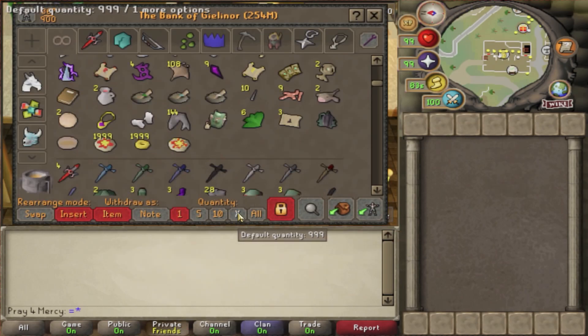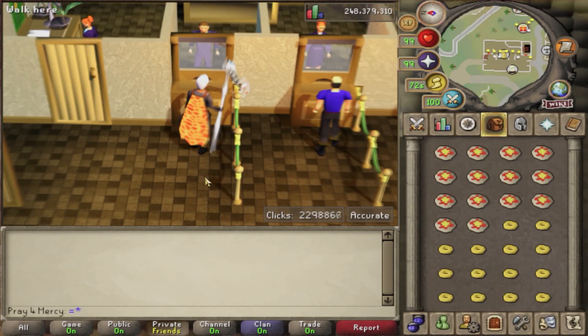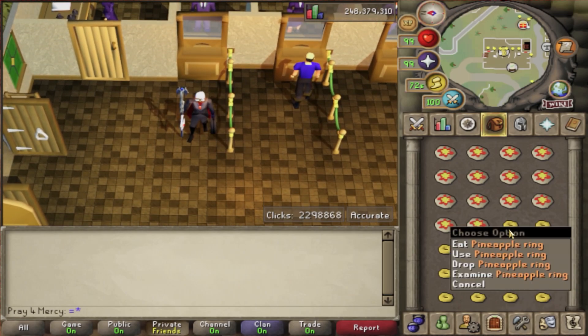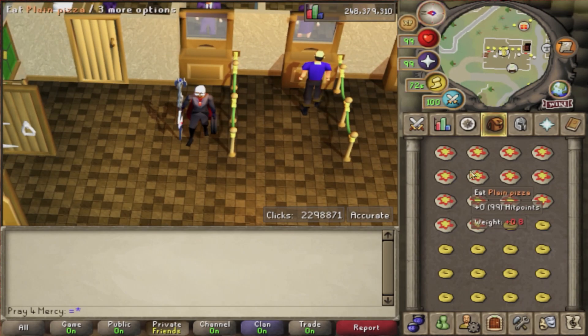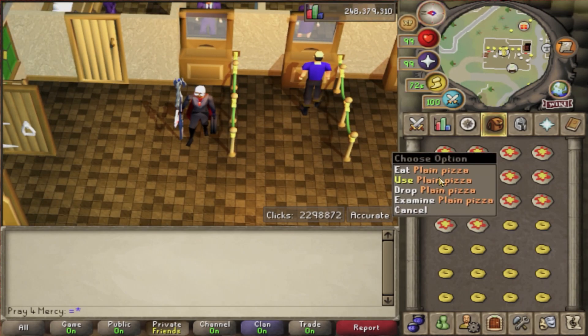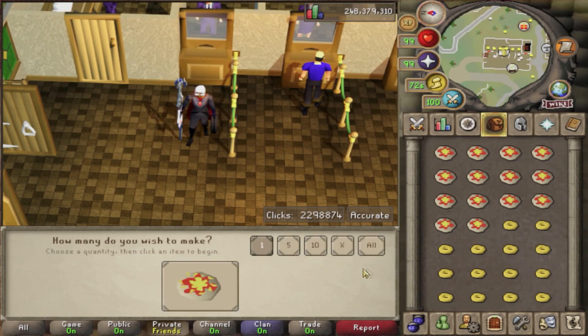Before we begin, I want to tell you to hit the X value mark or the X button in the bank and type in 14. Fair warning: when you click these items, you want to make sure you right-click if you're on PC, or if you're on mobile you want to hold it down so it right-clicks for you. Hit use, then click on the one you want, select all, and just hit space.